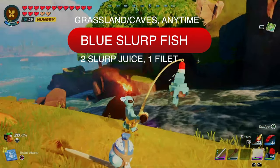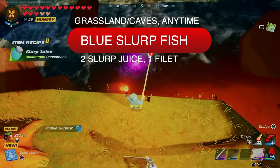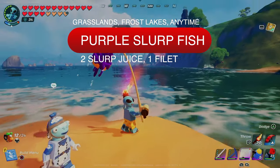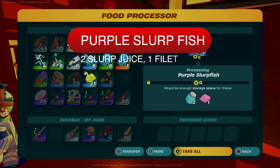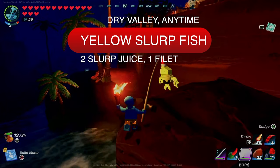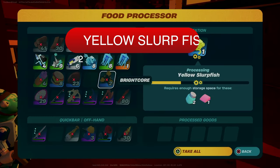Blue slurped fish are rare rarity and found in the grasslands, including inside the caves, day or night. They yield two slurps and one fillet. The purple slurped fish is rare rarity and can be found in the grasslands and frost lakes anytime, yielding two slurp juices and one fillet. The yellow slurped fish is rare rarity, can be found in the dry valley anytime, and yields two slurp juices and one fillet.